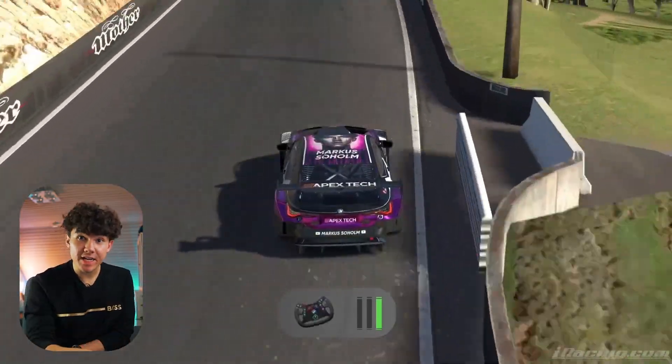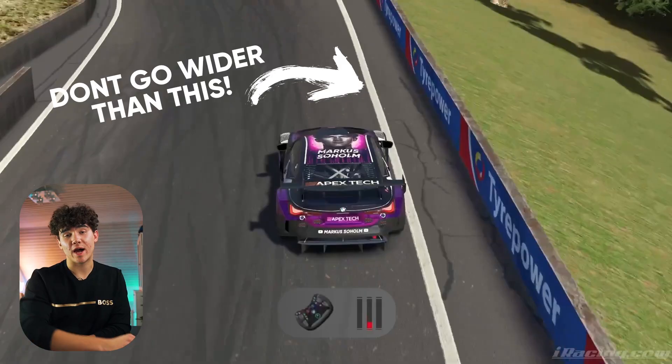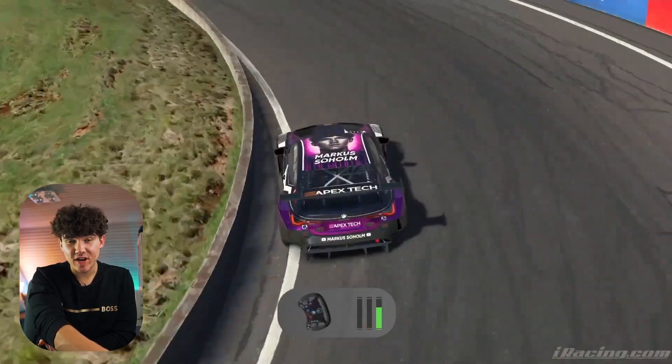Yes, that is the corner's name. Aim to peak around 50 to 60 percent of brake pressure here. You want to make sure that you don't go wider than the white line, as the track cambers out on the outside — meaning as soon as you go out there you won't have any grip to get the car turned. The tighter you keep it on the exit, the earlier you can go on throttle without hitting the wall.